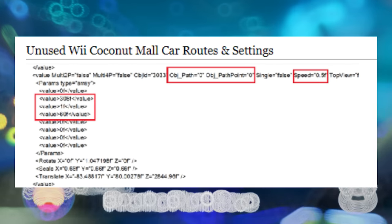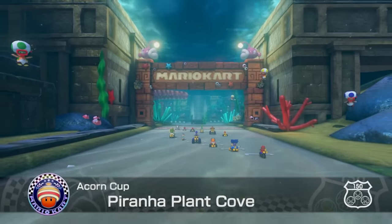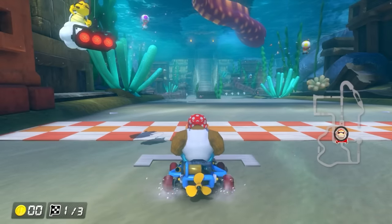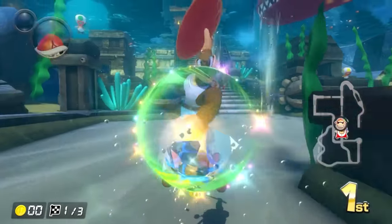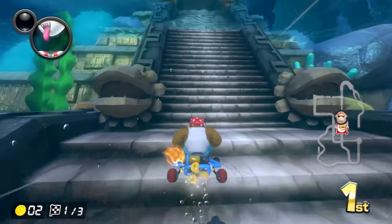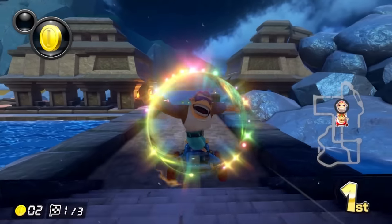There are also some unused Wii Coconut Mall car settings, which look like something you'd see in Mario Kart Wii. Unfortunately these were left out when Wave 1 launched, showing that these routes were indeed intended for the cars when the track launched — but as we know, it launched with no moving cars. Thankfully, when Wave 2 dropped, we did get those moving cars back, though they move differently compared to how they appear in the files.